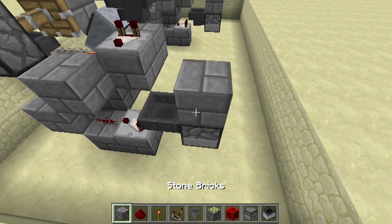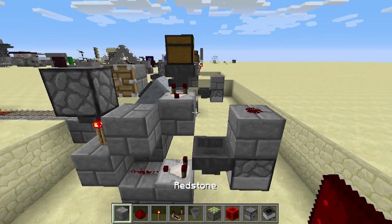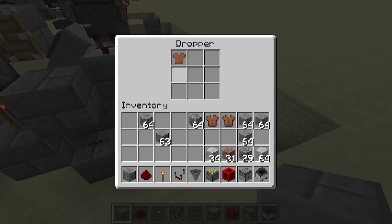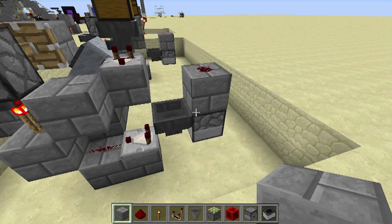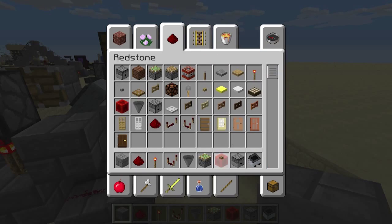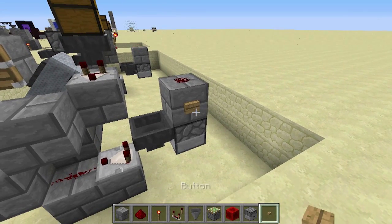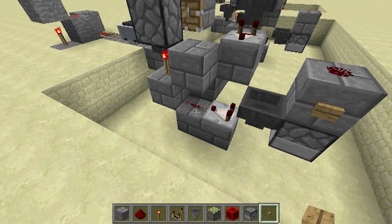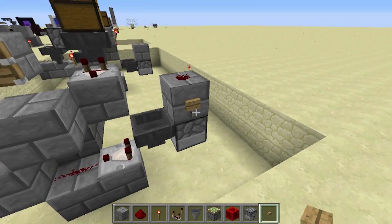Above the dropper you need to place a block and on the block put a single redstone dust. In the dropper you need to put a single item — it doesn't matter what it is. So this here is a monostable circuit. Anytime this block is powered — let's test with a button — you can see you have an output here. And it's short enough that it will send the mine cart back and forth.